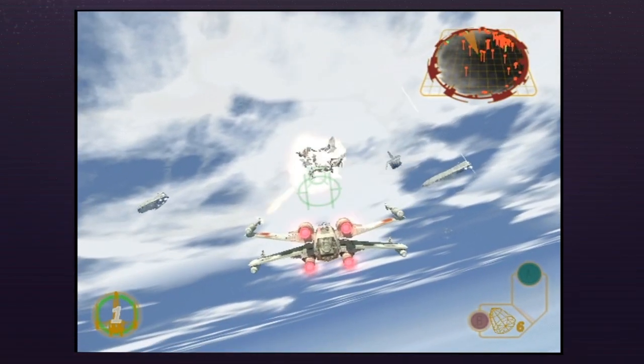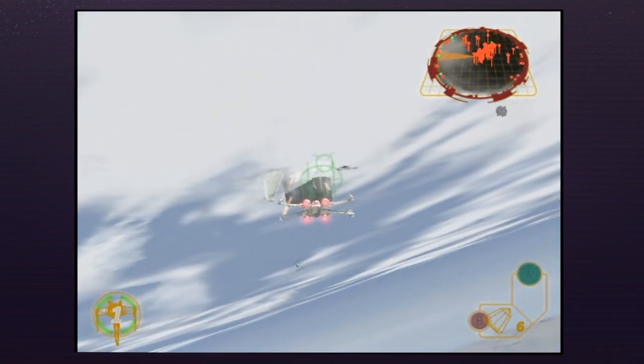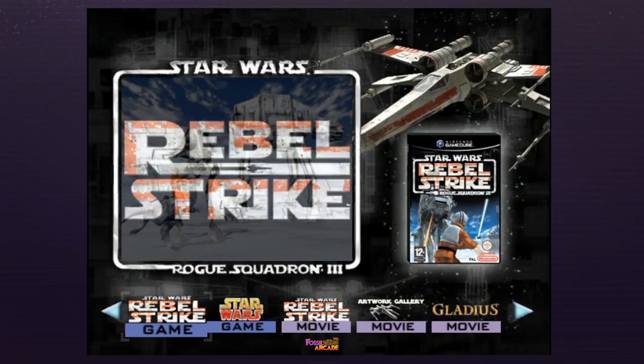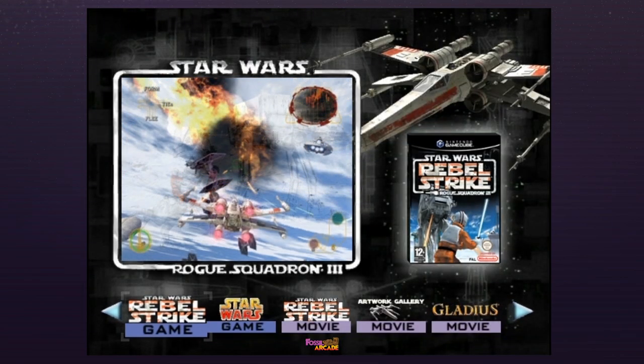Did this kind of thing happen a lot — getting demo discs with pre-orders? I remember demo discs on magazines but I don't remember getting many as pre-orders. Sometimes you'd get them with another game, but I don't remember pre-ordering something and getting a demo of that game. This, as far as I'm aware, was a one-of-a-kind situation on GameCube because GameCube demo discs are a very rare thing.